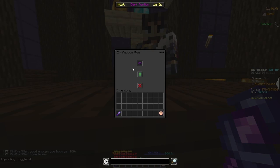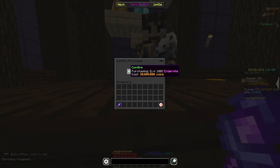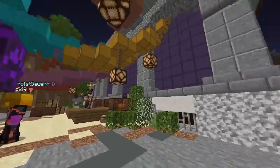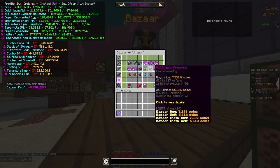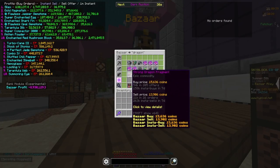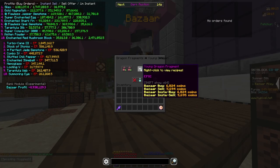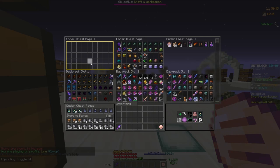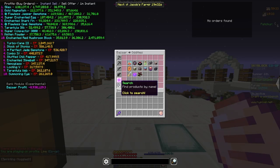So let me buy this real quick. Now head over to the Bazaar and buy some Dragon Fragments. Just look for the cheapest one and buy them. Currently, the cheapest insta-buy is Young Dragon Fragments. I'm gonna be insta-buying Dragon Fragments instead of putting a buy order for the video. If you want to make more profit, then just put buy orders in — you'll make a lot more. I'm gonna be buying a ton of Dragon Fragments and putting them in my Ender Chest.